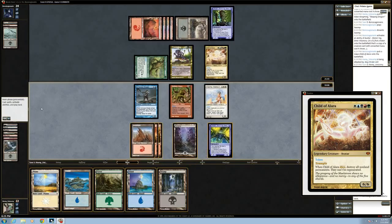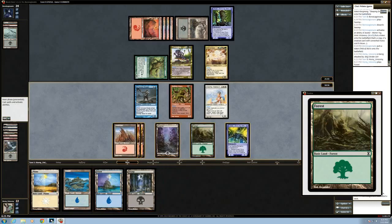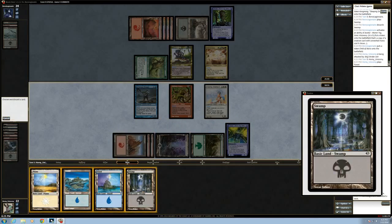That thing's big enough to allow it to live, so yeah, I'd play out a forest and make a five-drop. Swamp? Sure.